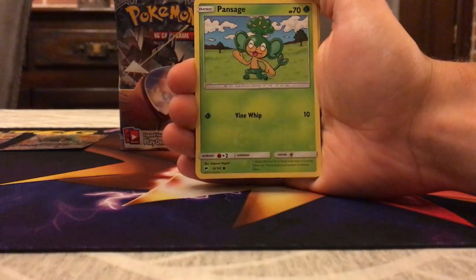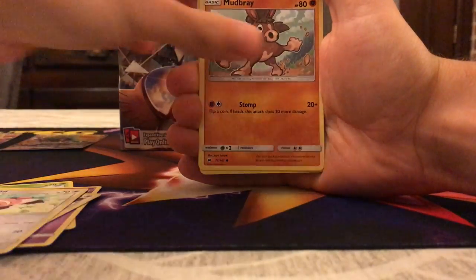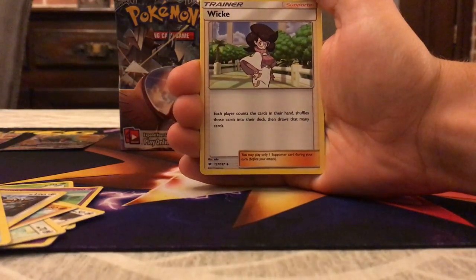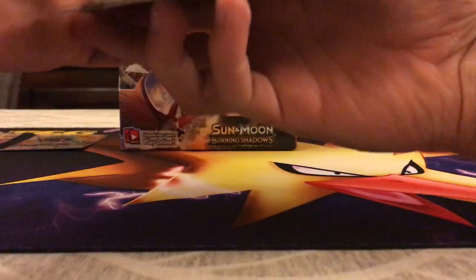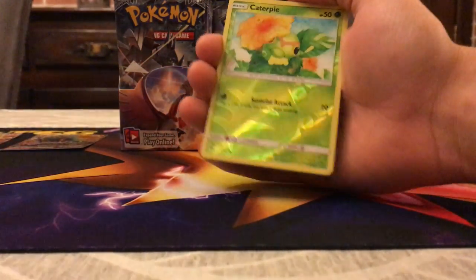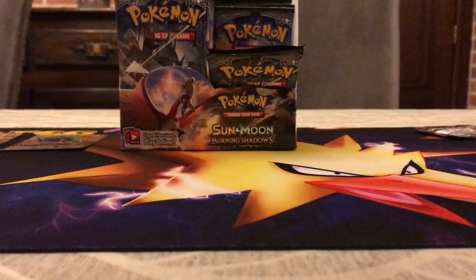Pansage, Espurr, Noibat, Stufful, Mudbray, Energy, Bouffalant, Escape Rope, Wicki, Reverse Caterpie, and Lycanroc. Caterpie is back in the set — wasn't this already printed in the Sun and Moon set? I guess so. I don't like the way they keep choosing the same Pokémon over and over — they need more variation.